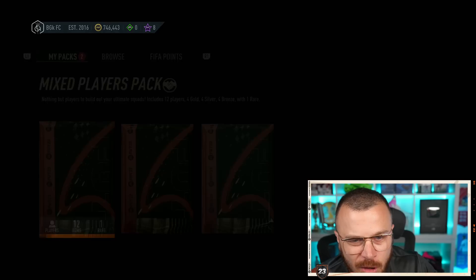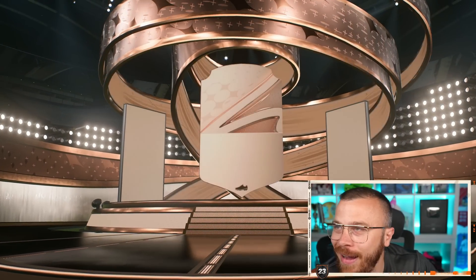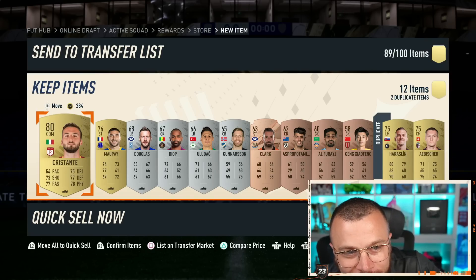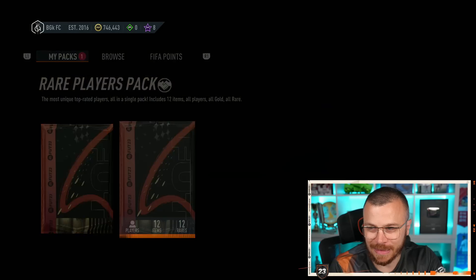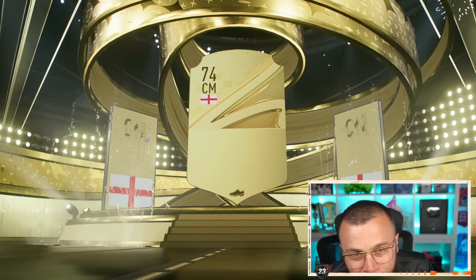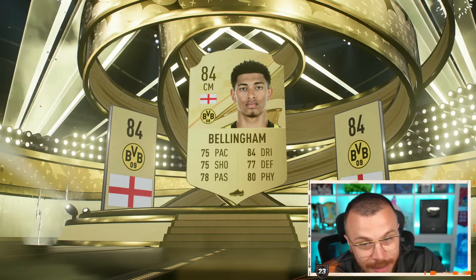Mix players pack — I don't know where I got that from. There's an 80-rated card but the walkout animation was bronze. Blue — it's up! Bellingham Team of the Season, but I should have waited two more days to get the Team of the Season version.